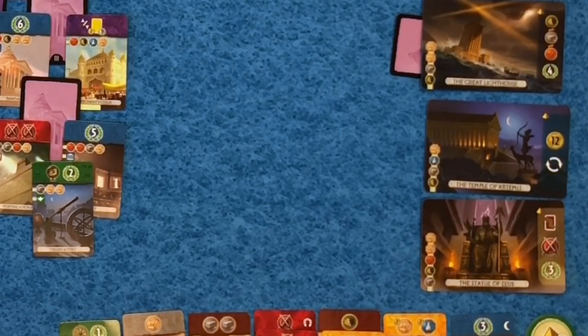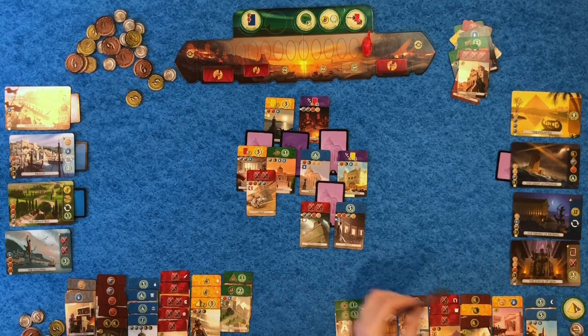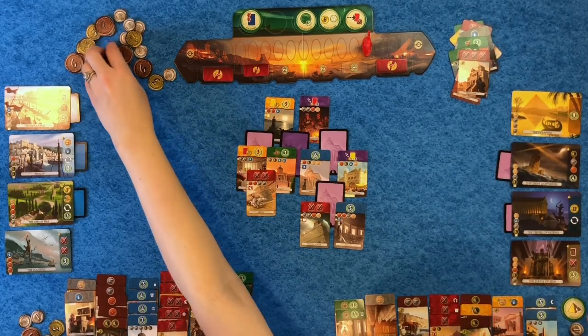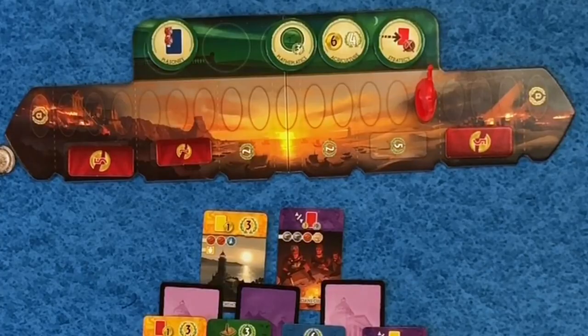I'm going to build another wonder — I think the Temple of Artemis because I really need some money. I'll put this one under because you have a matching card. I instantly get 12 coins and get another turn. When I built those two wonders in a row I thought I see a glimmer of hope and want to keep that momentum going. For my second turn I'm going to build Portifications for free because I have the matching chain symbol — try and take some heat off my military.